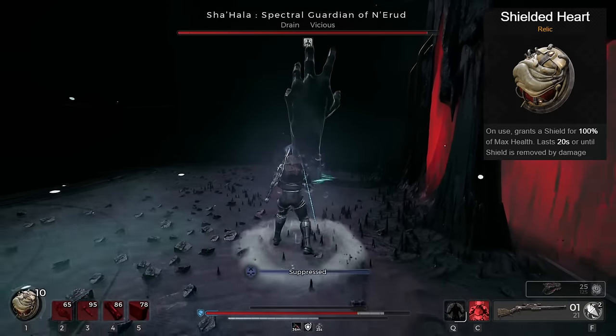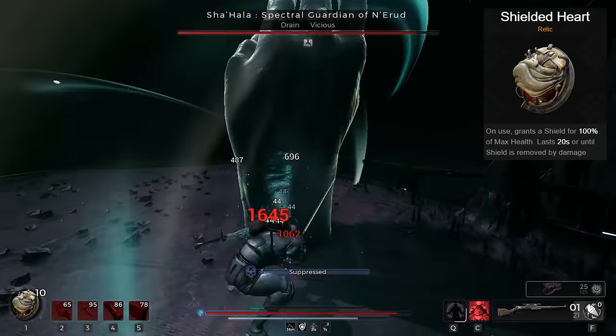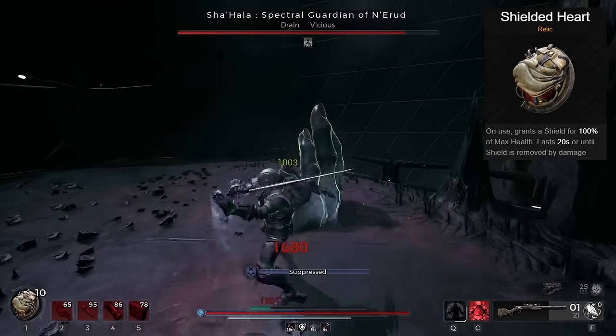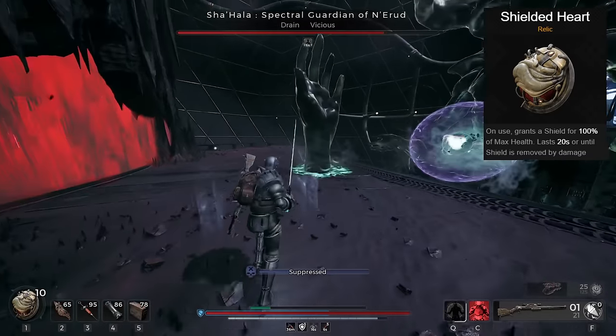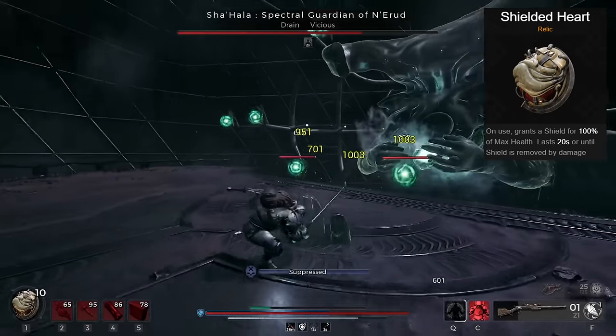For your relic, you want the Shielded Heart. It grants a full shield to your health for 20 seconds. Shield is extremely powerful in Remnant 2 — just one stack of shield and you can survive almost every attack in the game. Use your relic every 20 seconds in boss fights and you will already have trouble dying.